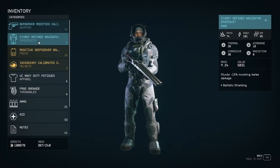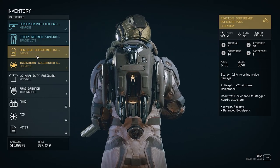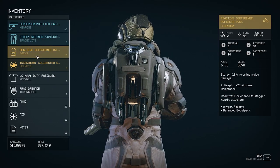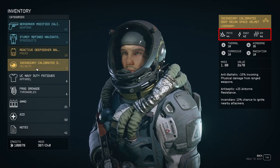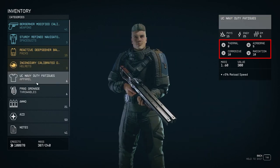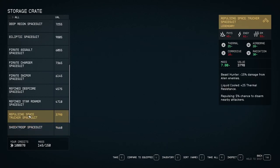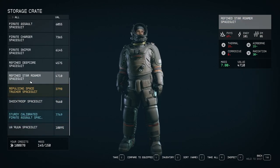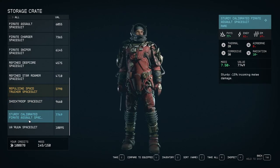In Starfield, armor is essentially each piece of your spacesuit that contributes to your protection both from the environment and enemy weapon damage. This consists of your suit, helmet, pack, and apparel. The top values represent armor protecting against different types of weapon damage and the lower values represent resistances to different environmental factors. You'll notice that different types of gear have varying amounts of armor and resistances so you can look for a balance that fits your playstyle. You can also eventually build towards different sets of gear for different types of activities such as a melee combat set, a ranged combat set, and a planetary exploration set.